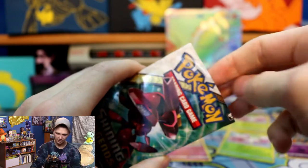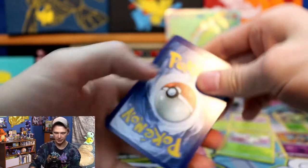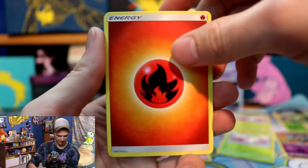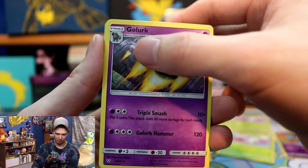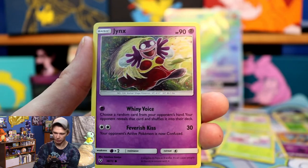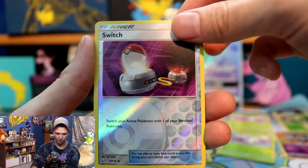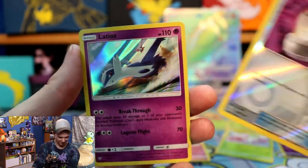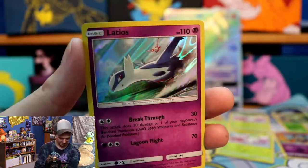Just two packs left in today's video. This one's featuring Genesect, and then we'll finish it off with a Rayquaza featured pack. Fire Energy. Scrafty, Floatzel, Golurk with the Reshiram — look at that — Scrafty again, Croconaw — cool Croconaw, I like that card. Jynx, Saltarcat, Switch reverse holo trainer card. And a Latios holo! Look at the legendary holos today, left and right. Latios — it's like you're getting a little something extra.